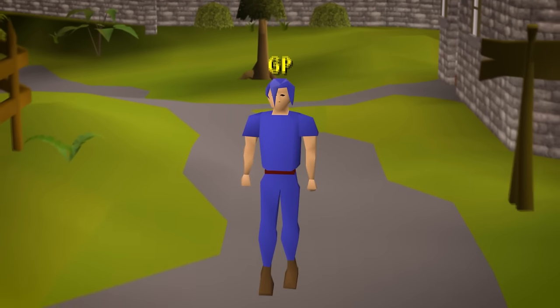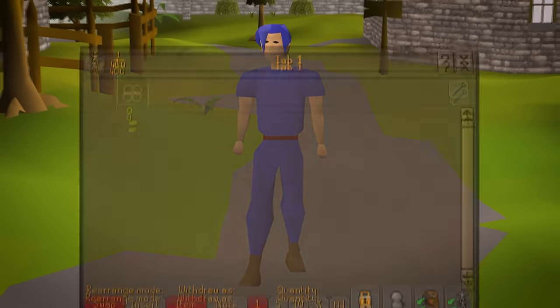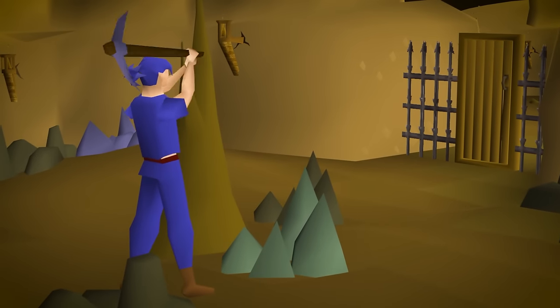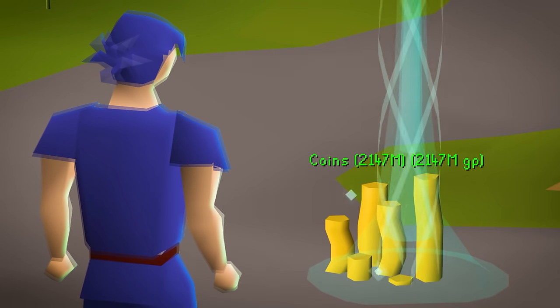This is Gary Penny, also known as GP. Gary used to be my old group Iron Man account. I transferred it to a normal account over a year ago, and in that process I cleaned out the entire account, leaving Gary with zero GP to his name. But as they say, the comeback is always greater than the setback, so in this series Gary Penny will rebuild with the ultimate end goal of achieving a max cash stack.